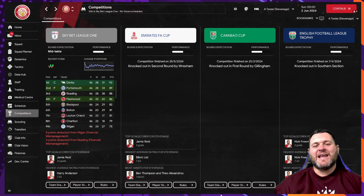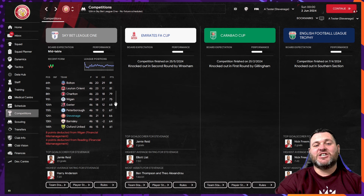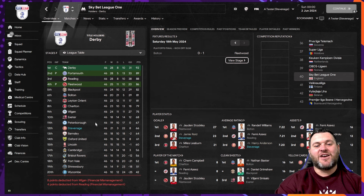Finally looking at Sky Bet League One, Stevenage finished in 12th place with 66 points from 46 games and an 8 goal difference. In the FA Cup they were knocked out in the second round by Wrexham, in the Carabao Cup knocked out in the first round by Gillingham, and in the EFL Trophy they were knocked out in the southern section. In the league they won 21, drew three, lost 22, finishing 15 points behind Bolton who finished 6th in the playoffs.